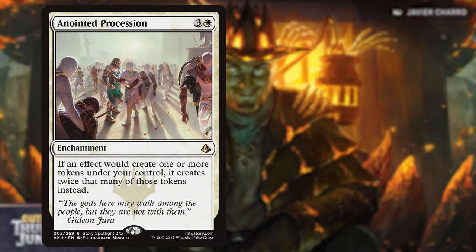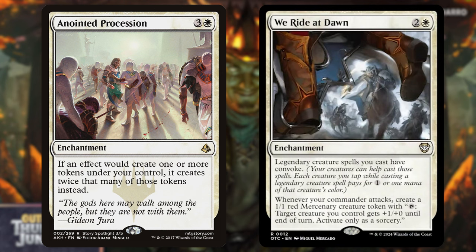Next, Anointed Procession for 3 and a white: if an effect would create one or more tokens under your control, it creates twice that many instead. All of our treasures — and any other creature tokens — will now be doubled. We're removing We Ride at Dawn, which gives legendary creature spells Convoke and creates a 1/1 Mercenary token whenever your commander attacks. This isn't a Legends Matter deck, and Anointed Procession is vastly more valuable than what We Ride at Dawn provides.